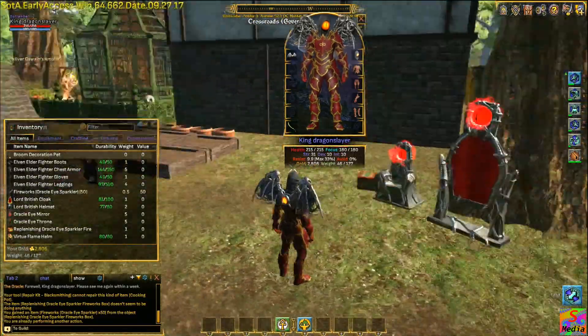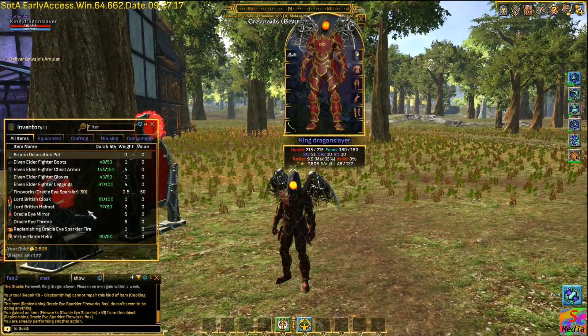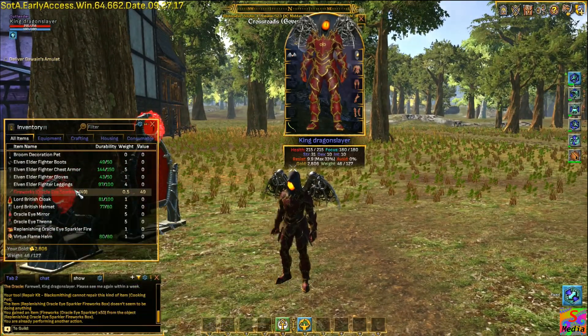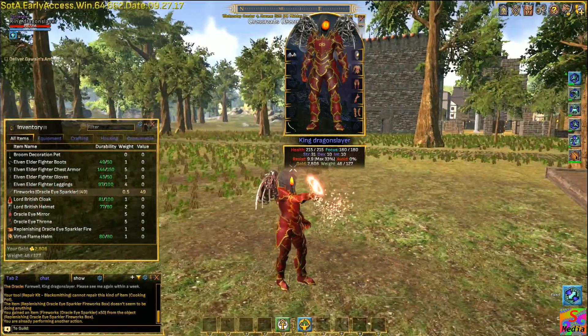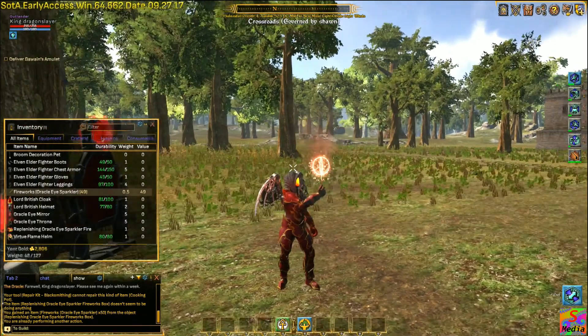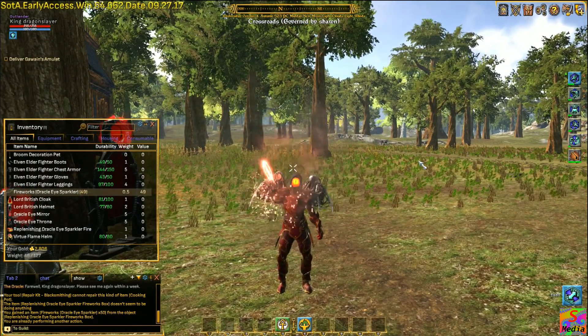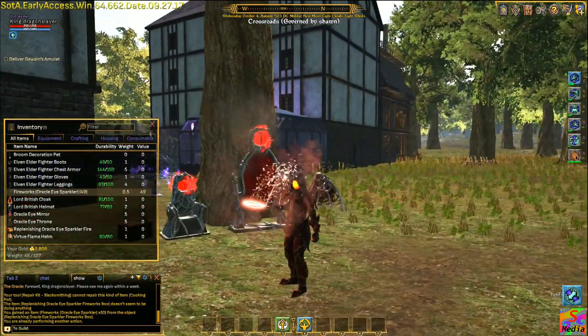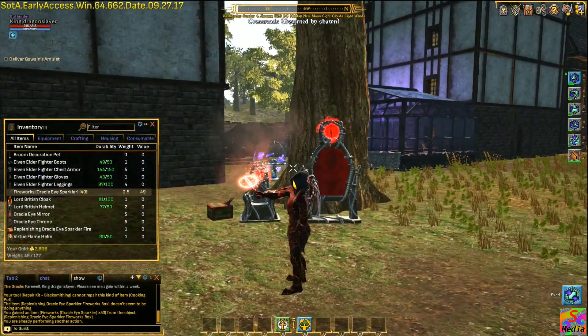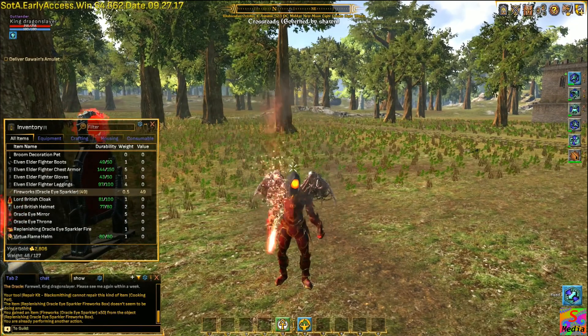And then the last thing to show is the fireworks - the sparklers. Just double click on those and you can see a little sparkler. You can put them at parties and things. They last for a certain period of time and then they'll go out, just like normal sparklers.